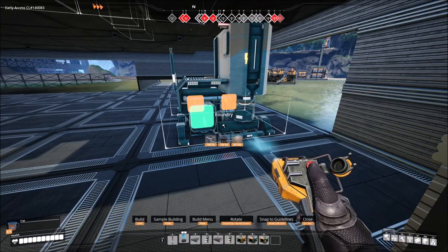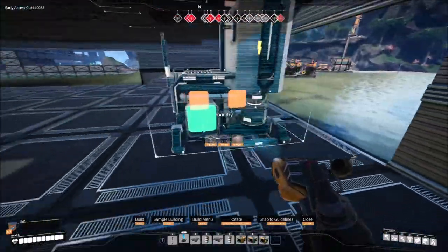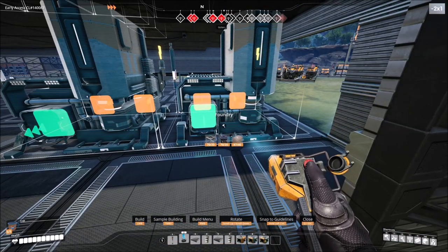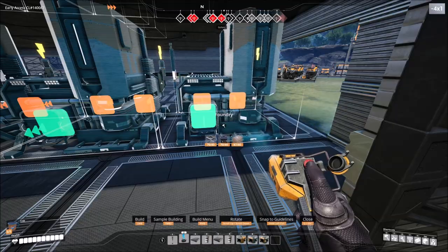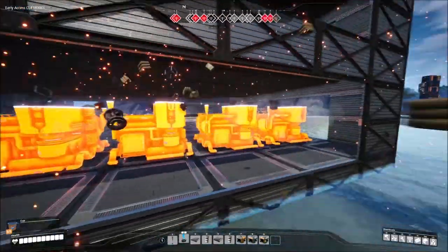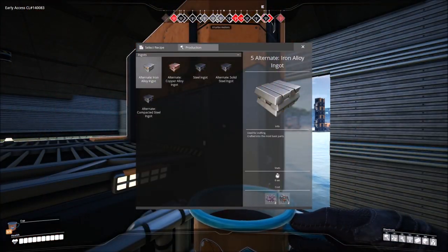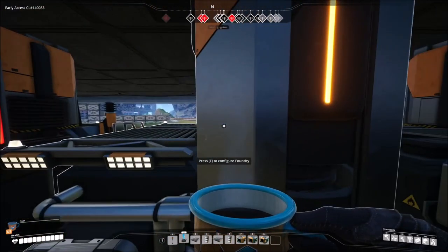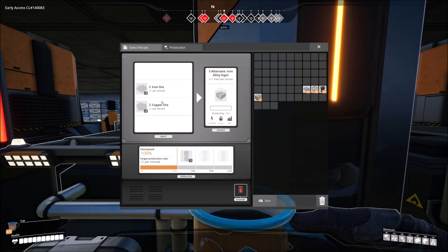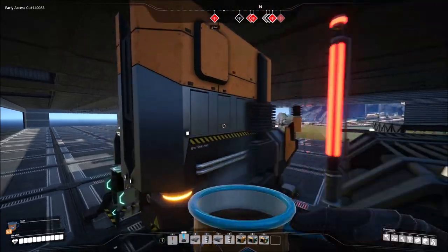The first thing you're going to want to build is a foundry. Right in the far corner like before, we're going to build it right over here and we're going to build four of these. This is going to be the foundries for our lovely iron ingots. Make sure you choose the alternate recipe for iron ingot alloy - 20 plus 20, so that's only 40 units to make 50, which is going to be amazing.